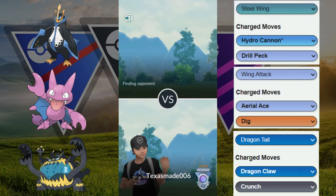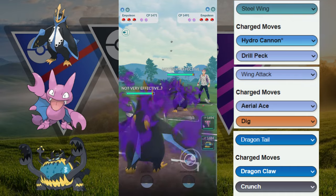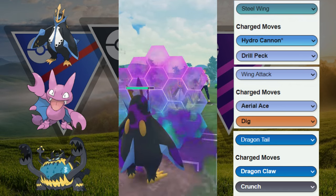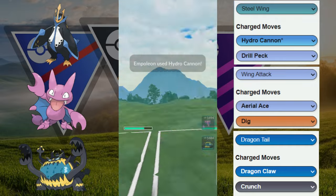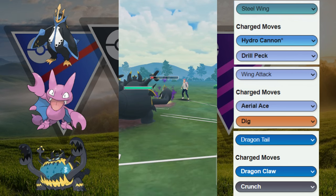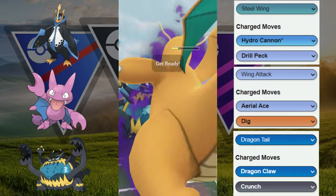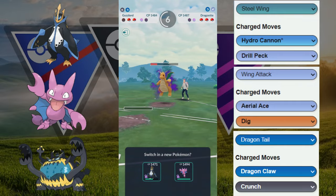Another way to think about this team: we have double anti-electrics in the backline — Guzzlord and Gliger — to take care of potential Electrics. Now we've got the mirror Empoleon matchup, Shadow on Shadow. This comes down to who wins the swap. We allow them to throw the move first and go for our own Hydro Cannon on the one-shield plan. They let the Hydro Cannon go through. We then catch a move and switch out into Guzzlord. They have Dragon Knight in the back, which is interesting — our Guzzlord has the bulk to get to another move and this is definitely going to get shielded.